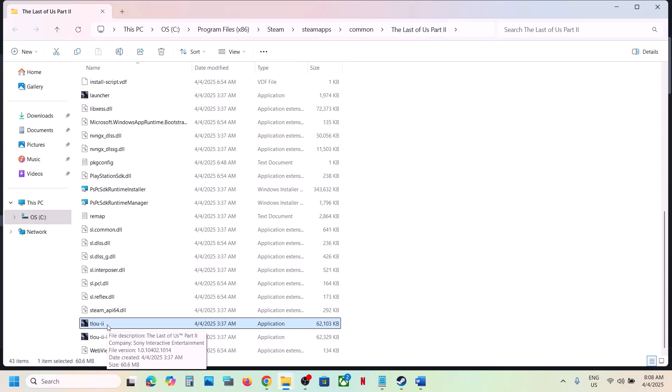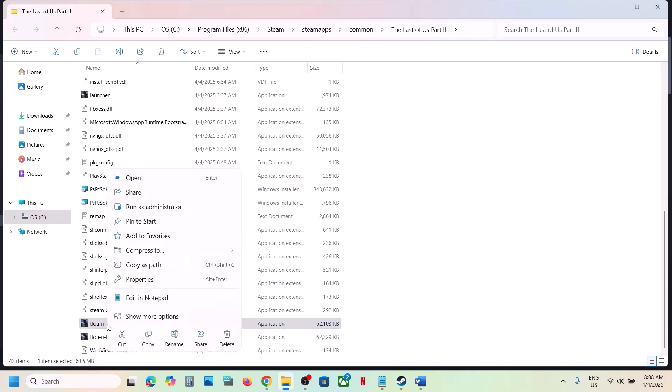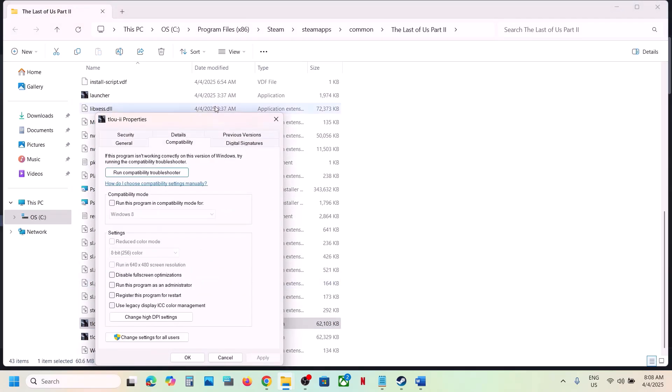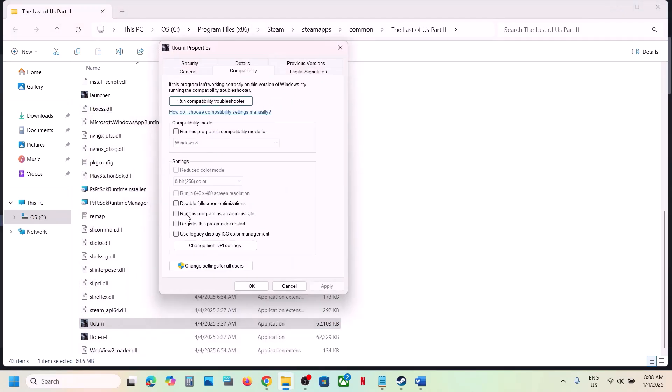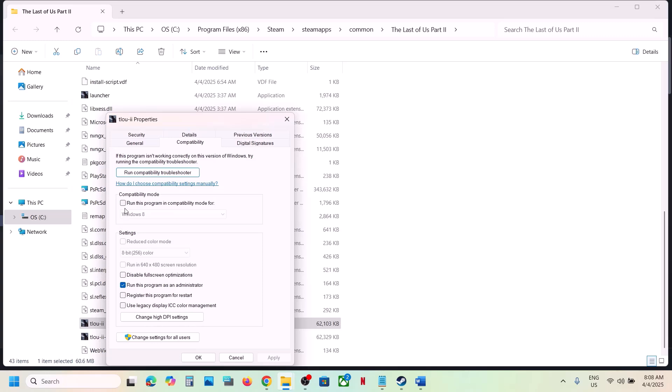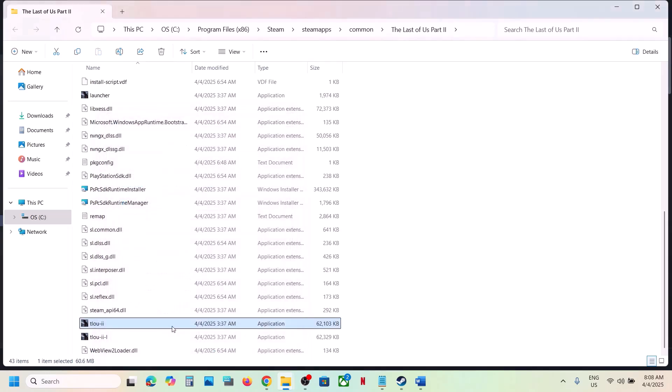If that does not work, try running the game as an administrator. Right-click on the game exe file, select Properties, go to the Compatibility tab, and check the box that says 'Run this program as an administrator'. Hit Apply and click OK, then launch the game and check. If that does not work, go back to Properties and this time check the compatibility mode box and select Windows 8 from the list. Hit Apply and click OK.